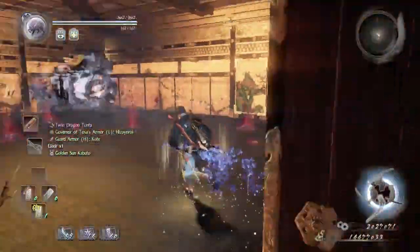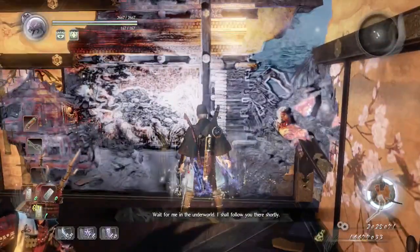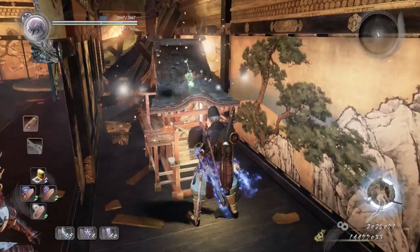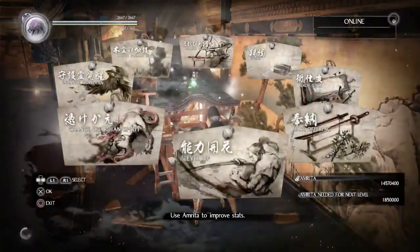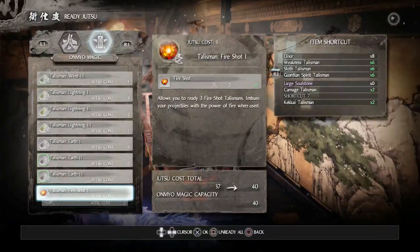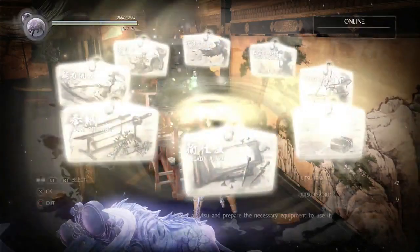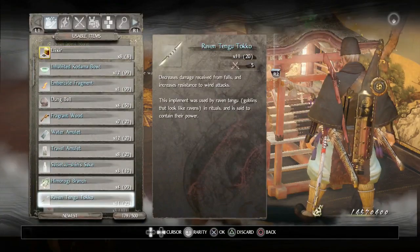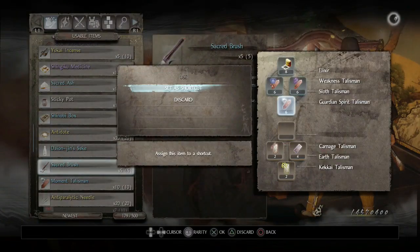Hopefully you survived the horde and can proceed to the next and final checkpoint. We're going to be fighting the final boss - Kyuubi, also known as Ninetales. At the shrine, go to Ready Jutsu and switch water talisman to earth talisman, since Kyuubi is weak against Earth.